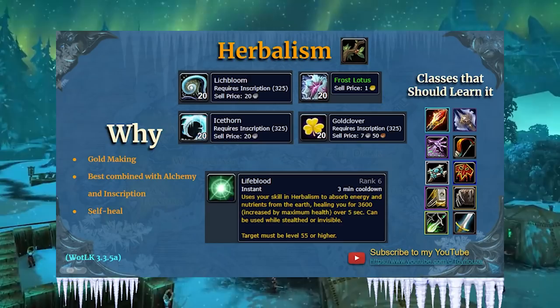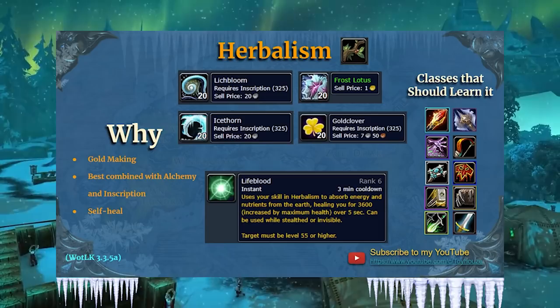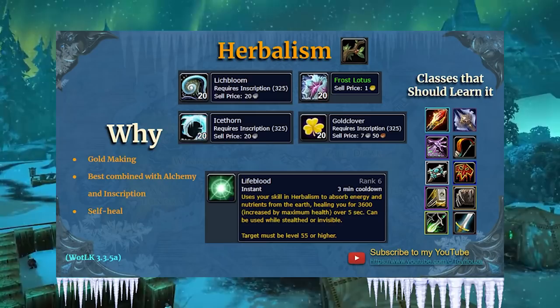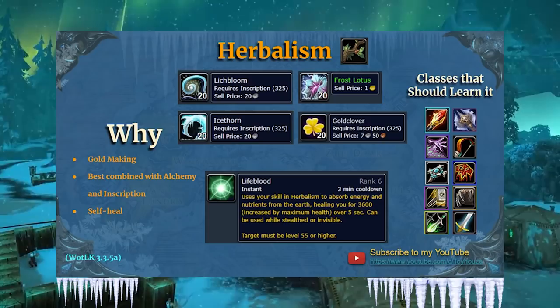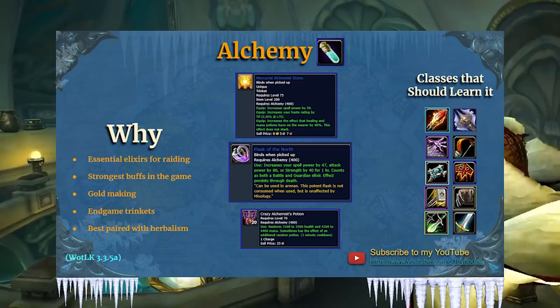Let's talk about herbalism. Of course, it's best combined with alchemy or inscription. There are new herbs: Lichbloom, Ice Thorn, Goldclover, and Frost Lotus. You also get a passive called Lifeblood — a non-GCD self-heal for 3,600, which scales based on your maximum health. It's decent if you're like a bear tank; as a druid, you can mine these nodes quickly and have that Lifeblood ability. You can also use it while stealthed or invisible. It's going to be in very high demand come Wrath of the Lich King because of all those herbs needed for inscription.